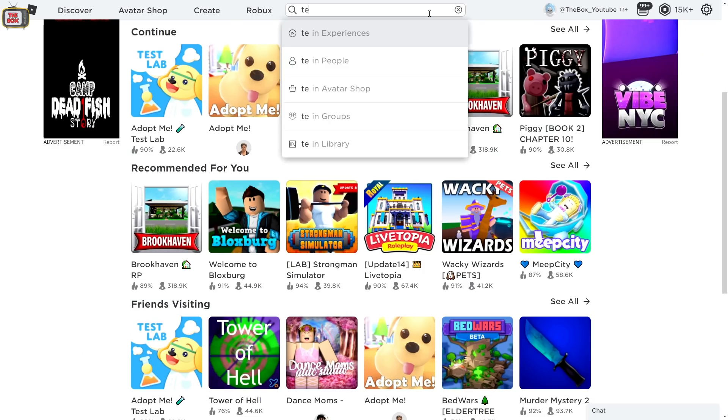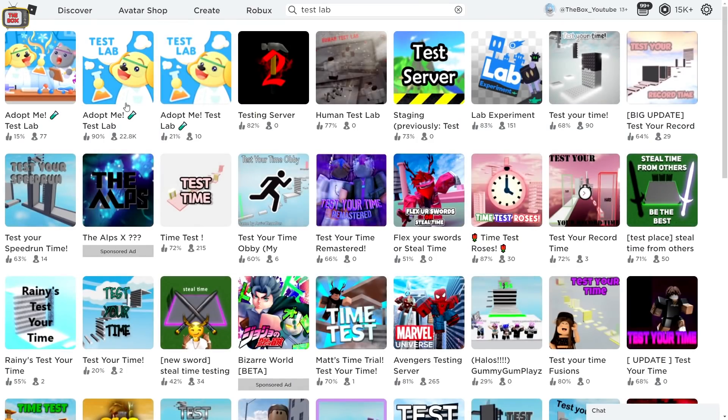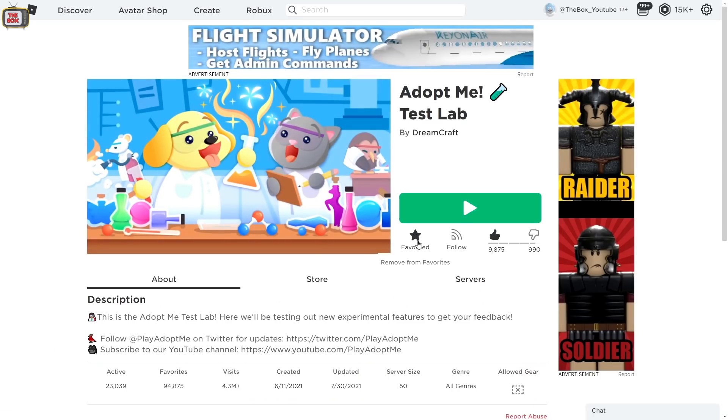Type in 'test lab' into your search bar and search experiences. Unfortunately, some people have created fake Adopt Me Test Lab games. It's fairly obvious which is the correct one though, as it has a 90% thumbs up rating at the time of recording, whereas the others are fairly low. Plus when the servers open, it will have thousands of people in it. It's worth favoriting this game so you can easily find it in the future. I'll also put a link to the game within the description down below, so it's easy to find.